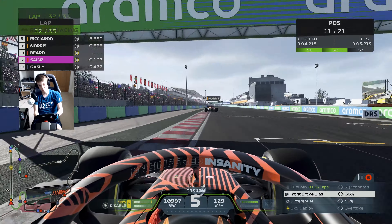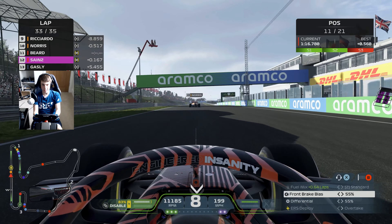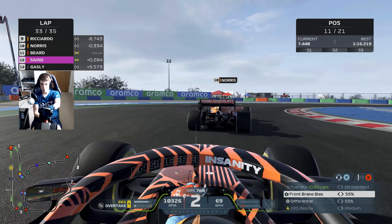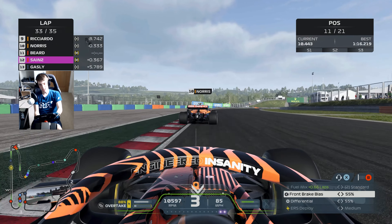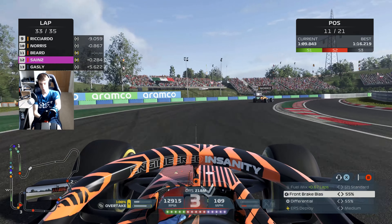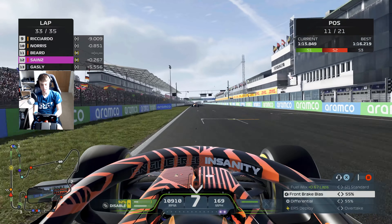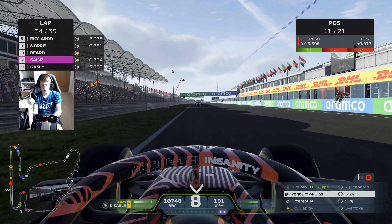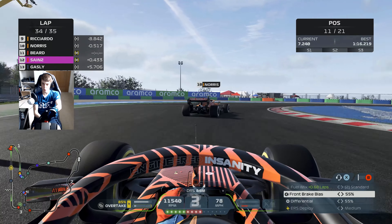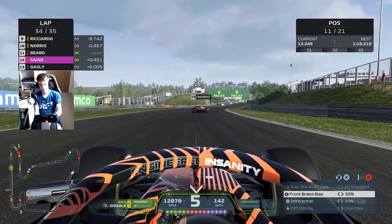Gasly just completely drops it in front of us seemingly out of nowhere with a few laps to go — and now Lando Norris has no DRS to defend himself. The hard tyres have completely hit the cliff. But we're not close enough this time on Lando to make anything work. With two laps to go, Lando's going to be a sitting duck in that McLaren. I wonder if Gasly had been holding Norris back. Norris now seems to have the afterburners on — I have to really hang with him if we want to make anything work on the final lap.